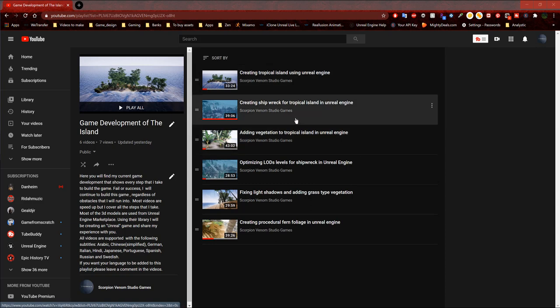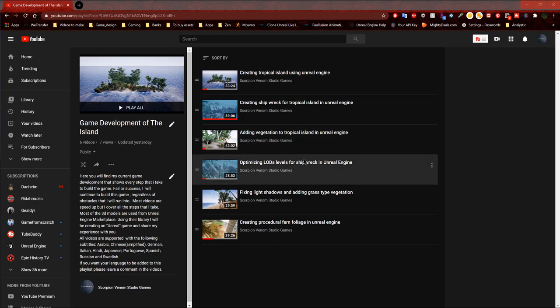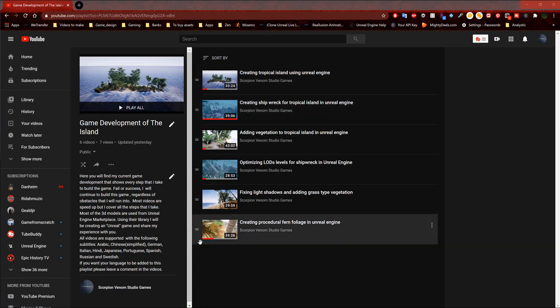There's quite a lot of good information on how to start developing your own level for game development or even just creating a simple scene. I'm going to be covering a lot of stuff from vegetation to creating landscapes, setting up scenes, creating ocean, doing some lighting, and character animations - all to be done in the future. Also, if you'd like subtitles, all of these videos are supported with the following languages listed here.